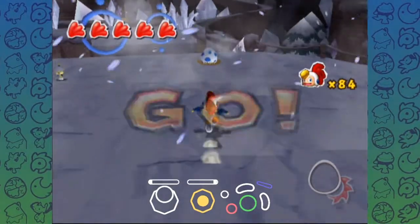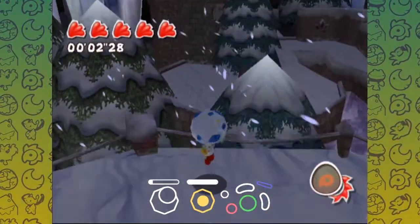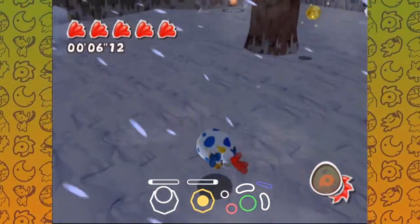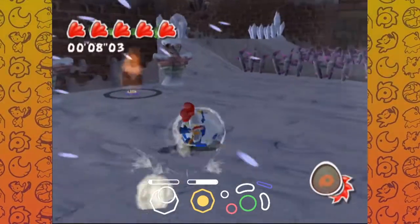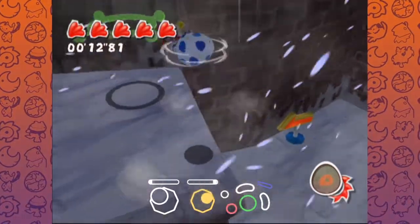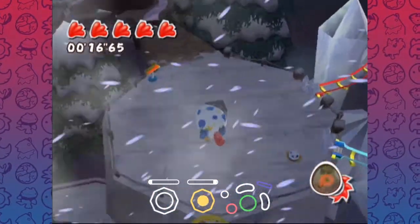So the fire hoop strat — it's pretty scary and not the most friendly tech. It's easy to perform but also easy to mess up. So if you don't want to do that, you want to dash cancel at the bottom of the slide, dash up, and then just egg bounce up here. It's two seconds slower than the fire hoop, but it's only two seconds — it's not that big a deal.